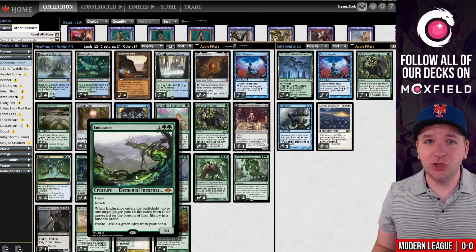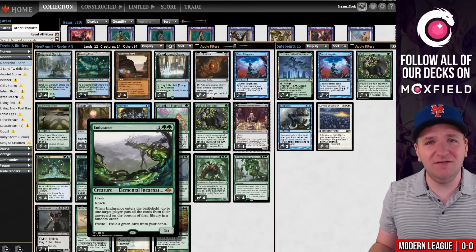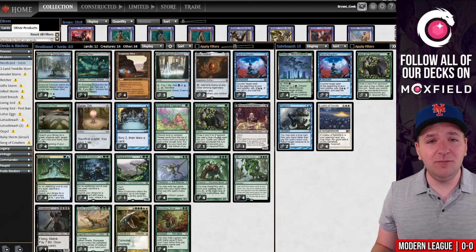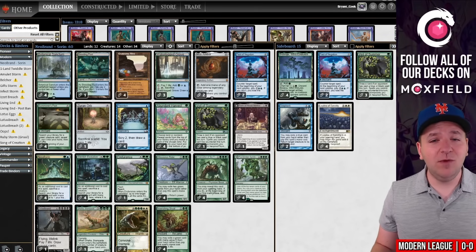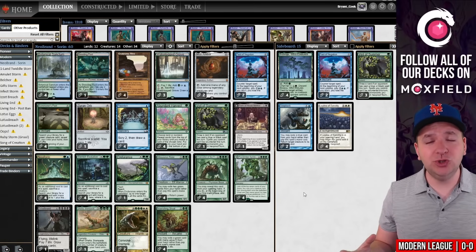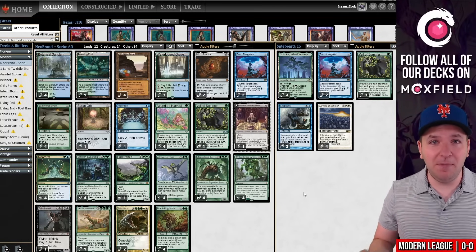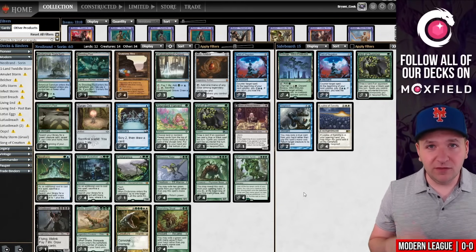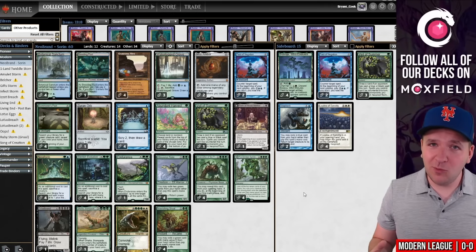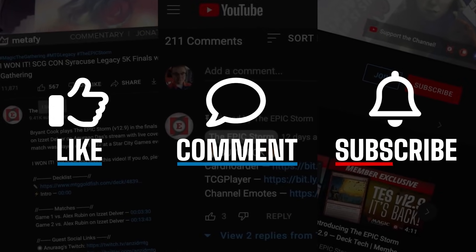One reason this makes the combo better — other than just the black mana — is you need fewer cards to win the game. We cut a slot from the deck that was required for winning and now we can play additional flex spots, like a main-deck copy of Veil of Summer. We also aren't forced into playing double Endurance anymore. I'm still playing one in case Soren is discarded or milled, but you could replace it with another Veil of Summer or a third Pact of Negation. Anytime you reduce the number of cards a combo needs to win, it gets better — in this case, a lot better.